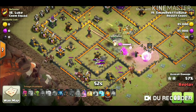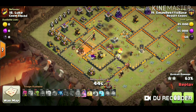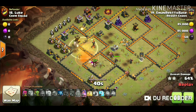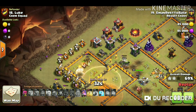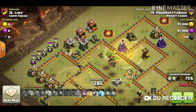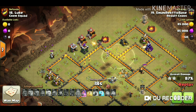The queen is still alive and three healers are killing — one healer has died from the air defense. You can see the hogs dropped from between 9 and 6 o'clock using a poison spell, because the skeleton spells can't cover your hogs — they always follow the hogs when they get close.